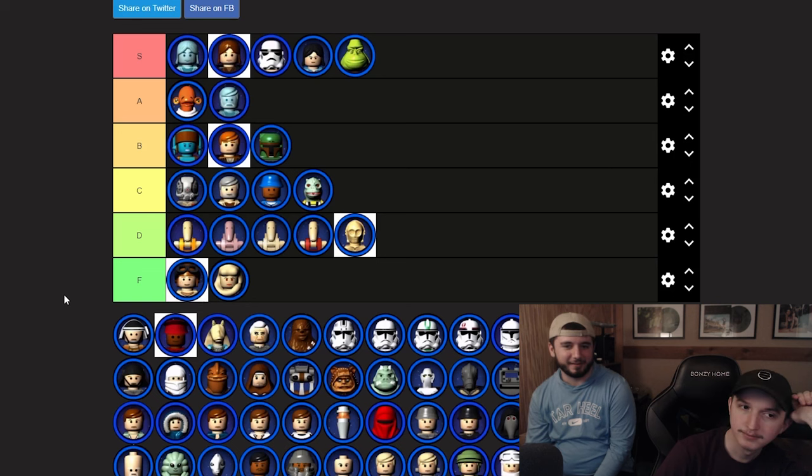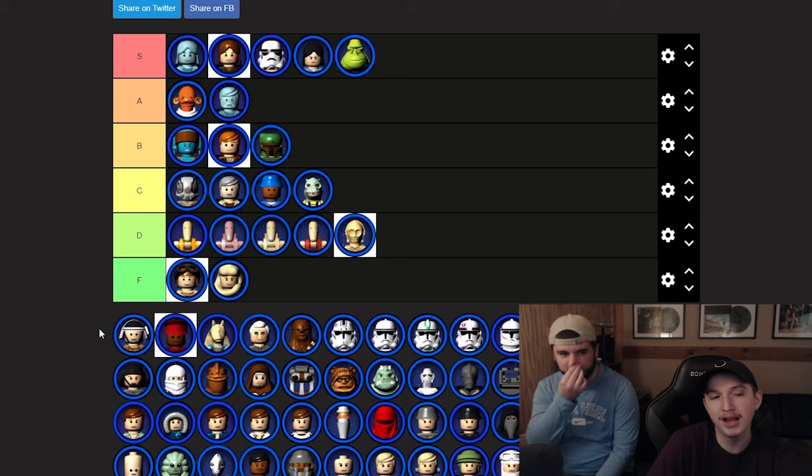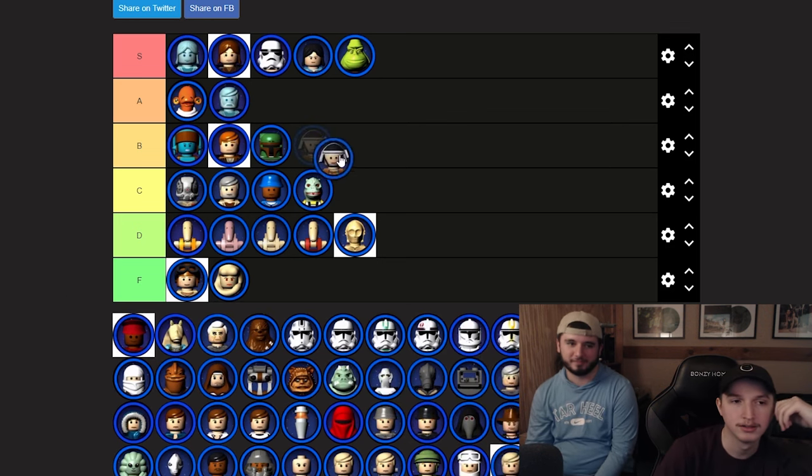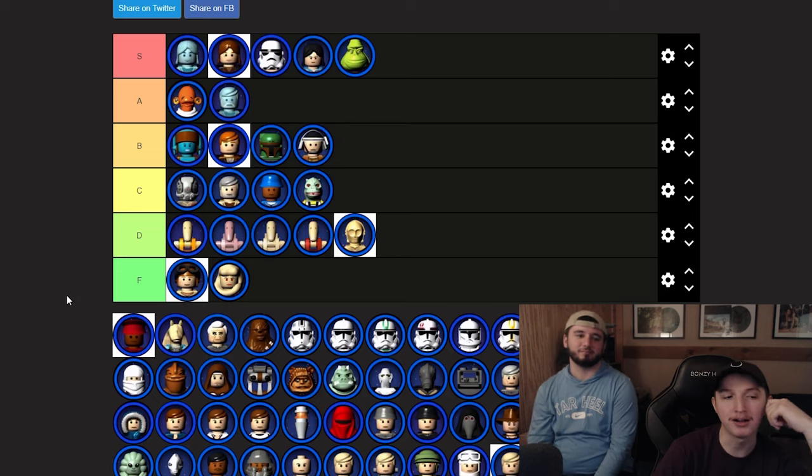He does have drip, and a blaster character is always better than a lightsaber character. Now we've got Captain Panaka — another blaster character. On the level you get him, Escape from Naboo, you're always going to use Queen Amidala over Captain Panaka.